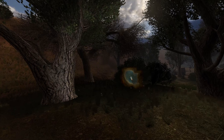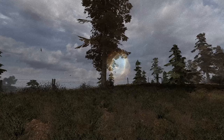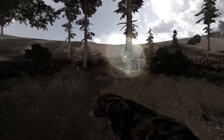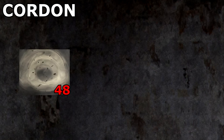South of the Loner base, two springboards, then three more on the hill near the grave, and two more on the same hill further north. Seven additional springboards can be seen on the road to the Dark Valley. In total, the Cordon is home to 48 springboards, two burnt fuses, and a space anomaly.